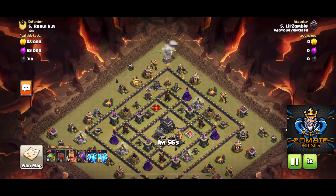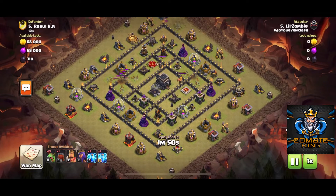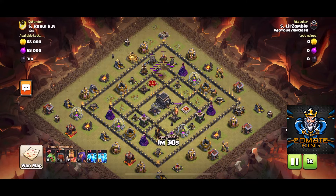Once that goes down, we're going to lightning spell these air defenses. What you want to do when you're hitting those air defenses is try to get as many defenses that target air troops taken down, as well as try to take out at least one of the sweepers.